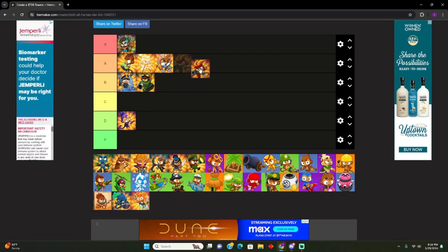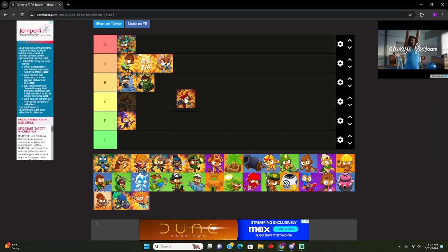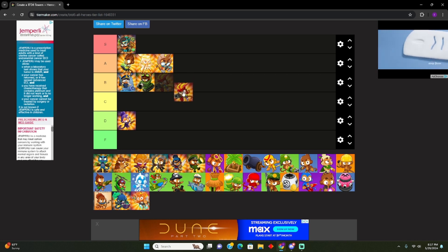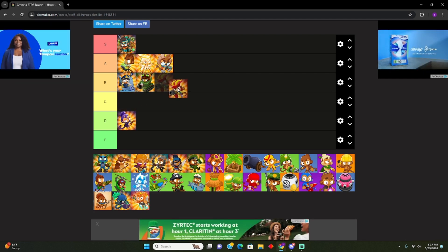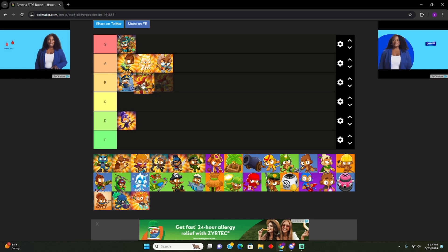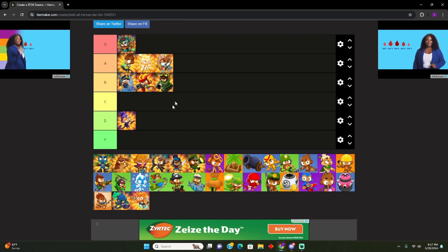One of the starter heroes — Obyn. She's not as good as Odin. Odin is S tier. Wait — is it O-Ben or O-B-Y-N? I've only ever said O-Ben. I say it's bottom B, top C. I'd put it in the middle of B tier — not A-plus or B-minus. Just straight B.